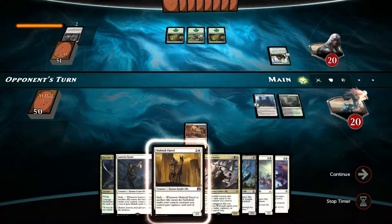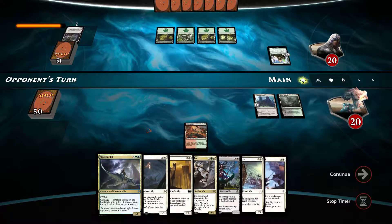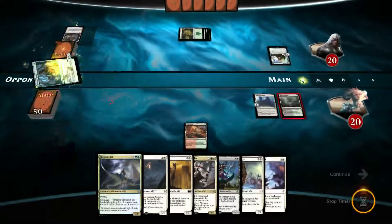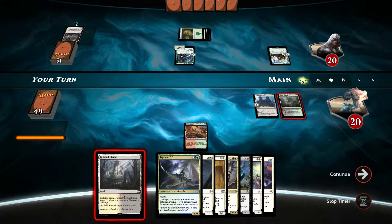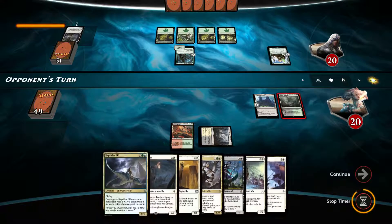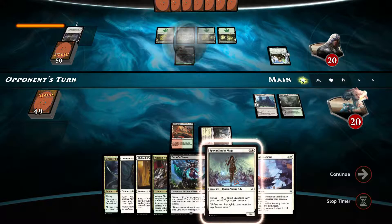We're officially mana screwed guys. We could at least draw into Fire Mantle Mage here. Solitary Hunter — that's bad news for us, really bad news. Please be land — thank you. Well it's going to come in tapped unfortunately. This gets transformed.